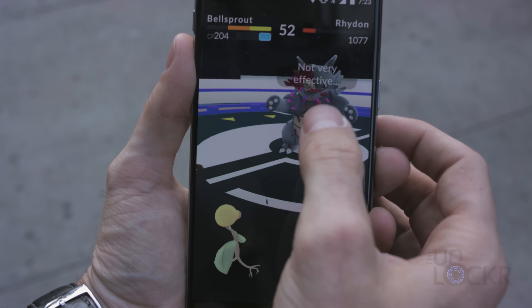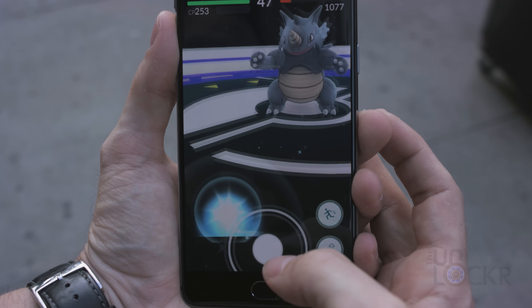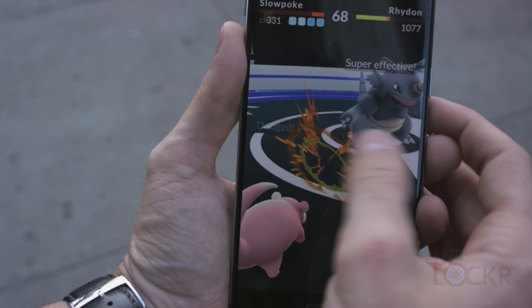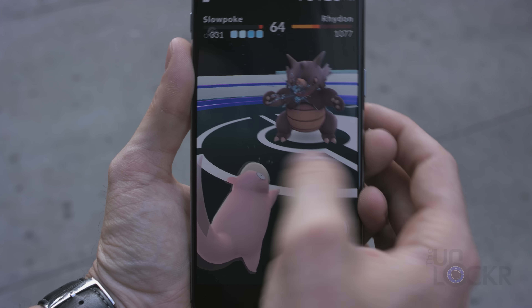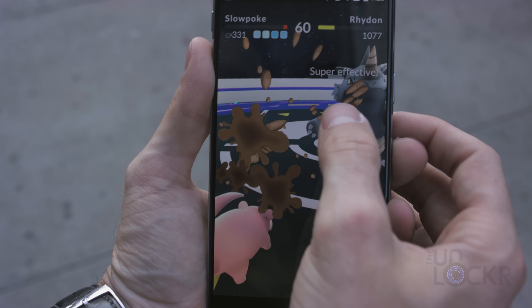A couple of tips about gym battles. In Pokemon there's very much a rock-paper-scissors-style chart for how Pokemon interact with each other. CP is one thing, but if you have a water Pokemon going against a fire Pokemon, that water Pokemon may have a much lower CP and still do well against the fire type with a much higher CP. For a full list of all the type matchups — because there are a lot of different types and it works like a web — I found a chart linked below that makes it a lot easier to figure out.